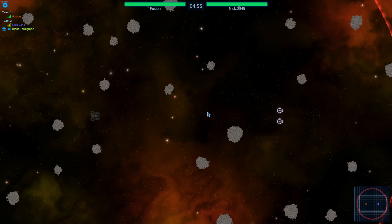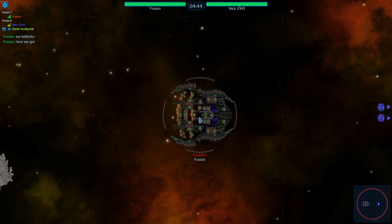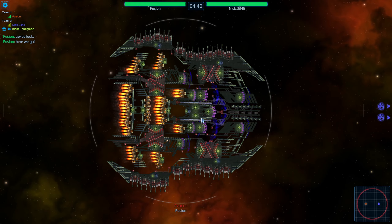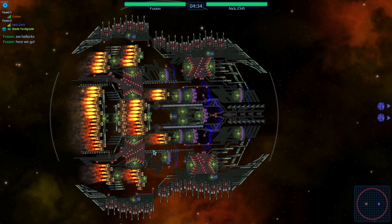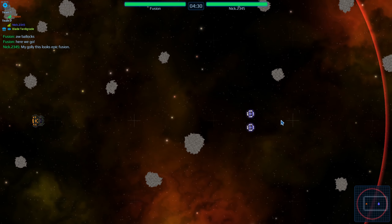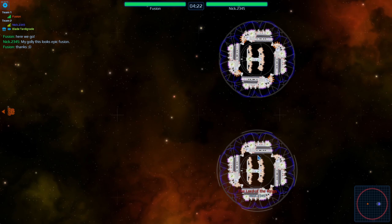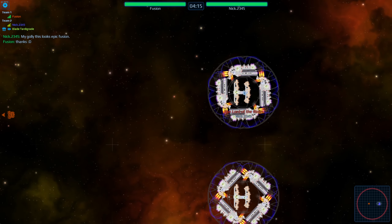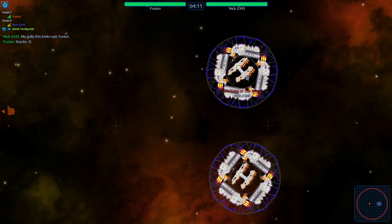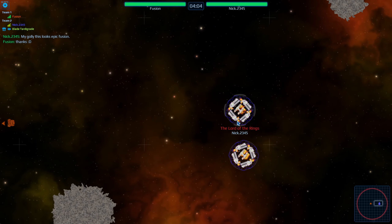Welcome back ladies and gentlemen — today I'm bringing you battleship boss fights. It's a little different from battleship bosses in that there's only two players, each bringing their own boss-ship type contraptions. In the left we have fusion bringing in exodus — a big ship with ions, missiles, everything you could wish for. In the right corner we've got nick2345 bringing in two ships called lord of the rings, at about half the price of exodus. He's got a bunch of shielding and railguns — excited to see how this goes down.